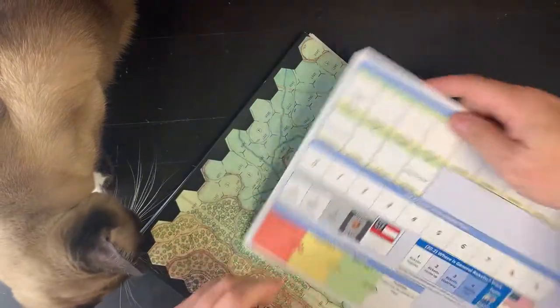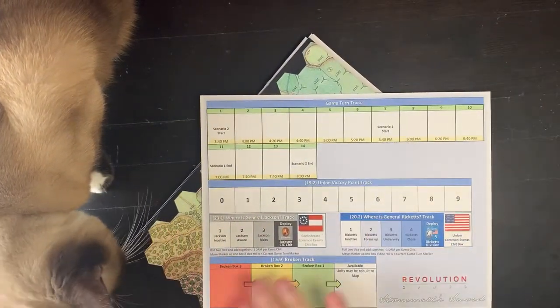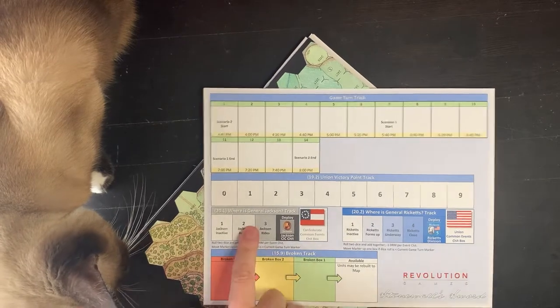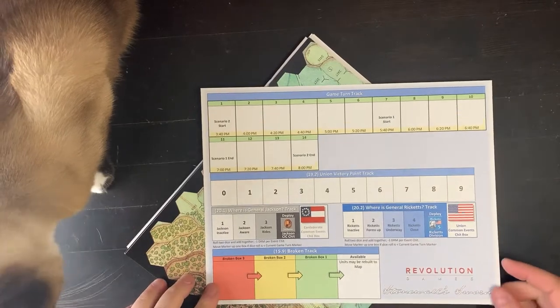What we got on the back of here? Turn track, victory points, and broken track, where's General Jackson track, and where's General Ricketts track. Nice.